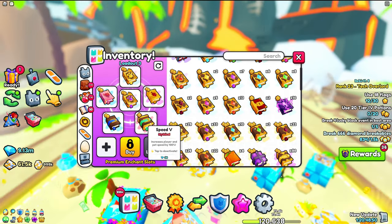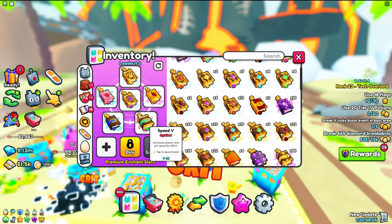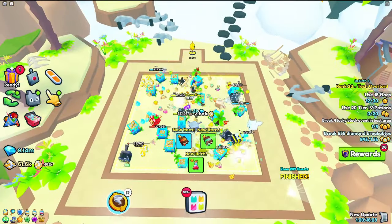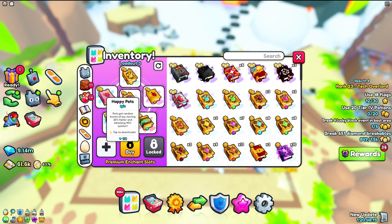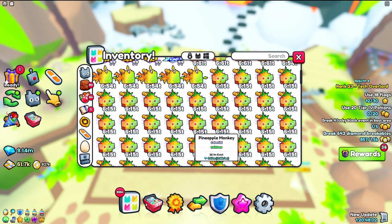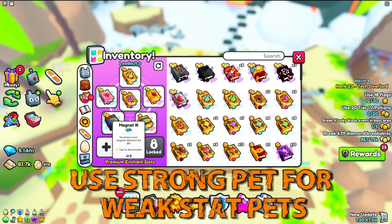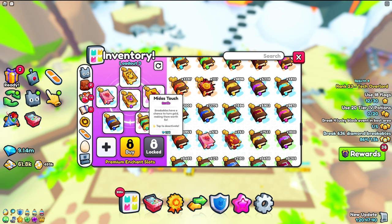The Midas touch is only 800 gems, so it's really OP. Then there's the speed five book, which increases pet speed by 100% — very strong, you want this on. The magnet three book makes bank distance 25, so you can collect drops across the entire area as long as you stand in the middle. Lastly, the happy pets book also speeds up your pets and makes them attack 40% quicker. If you don't have great stat pets, you can swap out the magnet three book — the least important one — and replace it with a strong pet book.